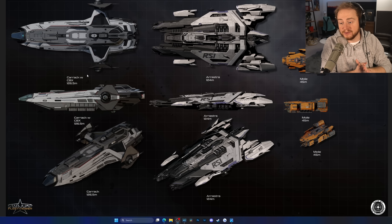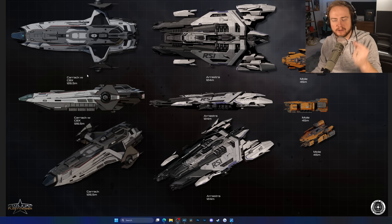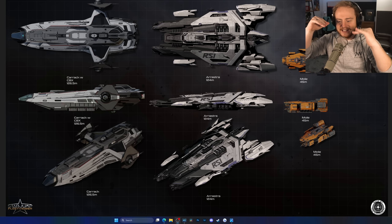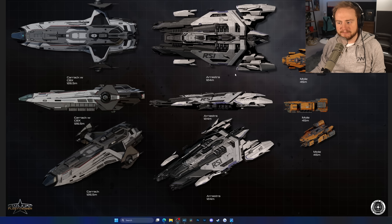So yesterday when I looked at the Arrastra and we found out all the details and the full spec breakdown, we didn't quite have the Arrastra on Fleet Viewer - it's now on Fleet Viewer. I came up with this really cool image which illustrates the size and comparison to other ships. It's kind of a similar size to the Carrack in slightly odd dimensions - lengthwise it's basically the same, there's a few meters in it, but obviously the Arrastra is a lot wider and not as tall.